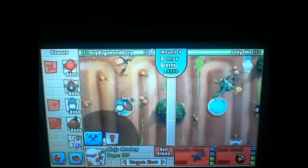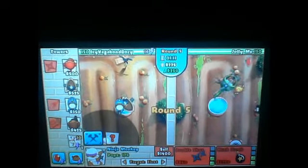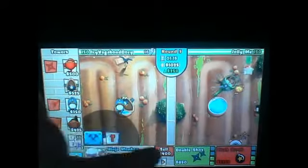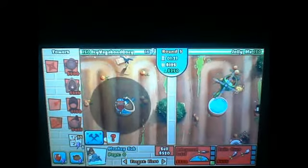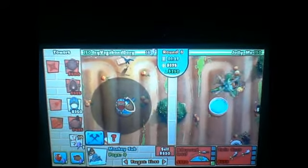So what you do next is once you get the double shot, you start upgrading the submarine. You get the double shot right here, and then you go to the submarine - you get his barbed darts. For this guy you get him in any form you want, you just have to upgrade him as far as you can.